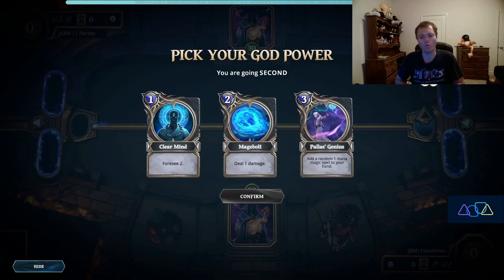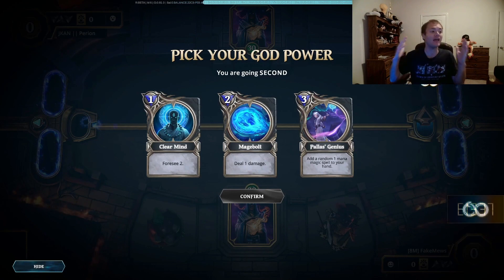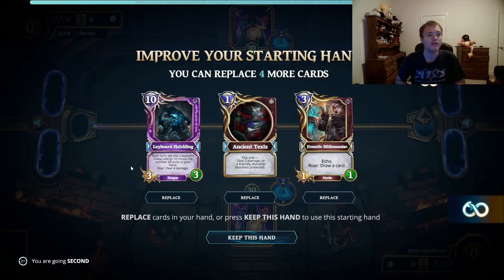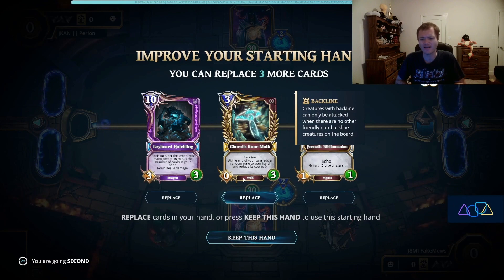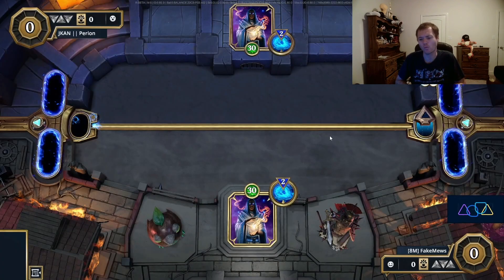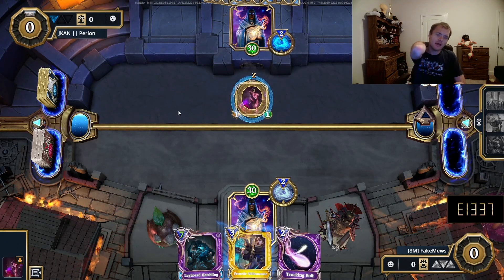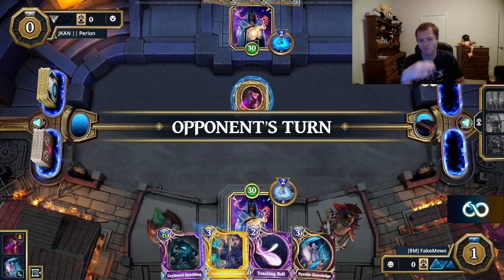Game number one — queuing magic into magic. Both playing card draw magic. This is a mirror. We're going second, which is not ideal, but in this matchup it isn't the be-all end-all. If you're facing aggro light with another aggro deck, then it's really bad, or if you're playing the hidden rush mirror, that's also really bad. This matchup is certainly winnable. In the mulligan phase, trying to get to my palace wand — that would be the dream card. We like the card draw here but don't want two frenetic bibliomaniacs. You could argue I should have kept the Rune Moth over the Layward Hatchling, but this is not really bad.